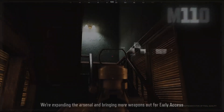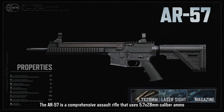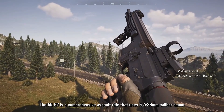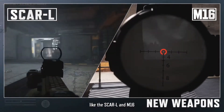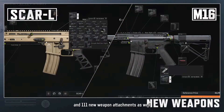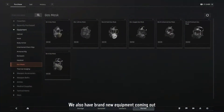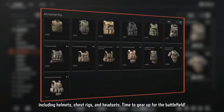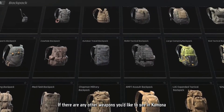New weapons have also been added. We now have the M110 for long distance combat, and it has really good range. We are also getting the AR-57 — it's a new assault rifle but will have one of the fastest firing rates in its category. 11 other weapons will be coming, like the SCAR-L and M16, and also 111 new attachments to choose from. New equipment like helmets, chest rigs, and headsets are also coming.